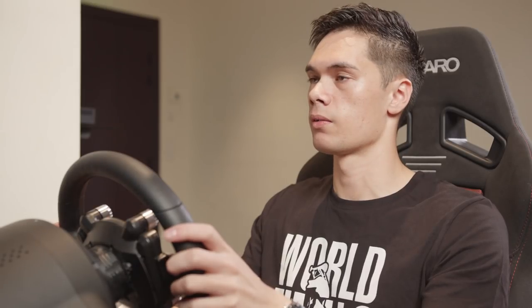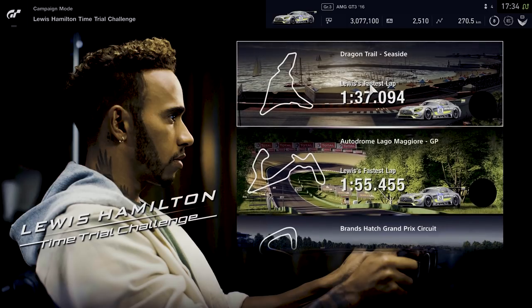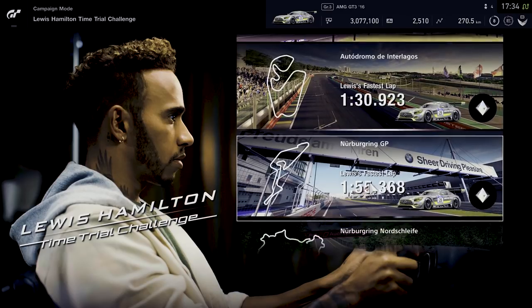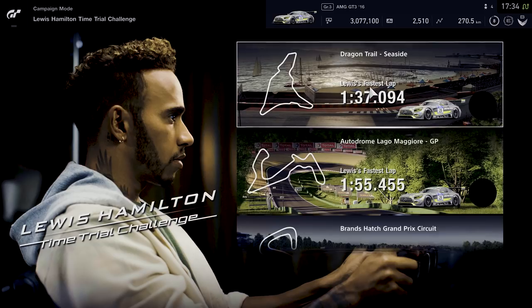So I completely failed at Nürburgring, which is my best track. I'm not sure how I'm going to do on another track, but we'll try. I guess it's got to be a track that Hamilton doesn't do too much in real life, because some of these are in F1 — Suzuka, Monza, Interlagos, Nürburgring — he'd know those very well. So he'd probably struggle around one of these fictional ones. I'm going to go for Dragon Trail Seaside. It's got the Death Chicane — I'm assuming Hamilton didn't get killed by the Death Chicane. We'll see if we can beat him around here.